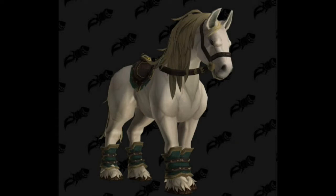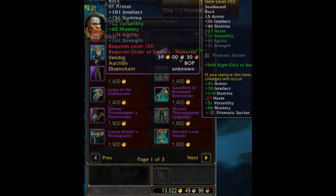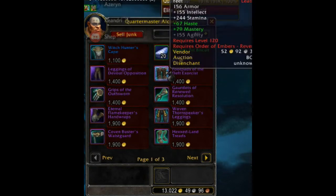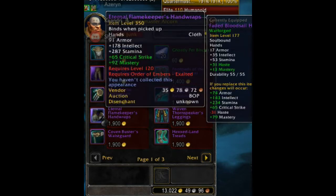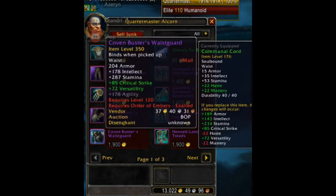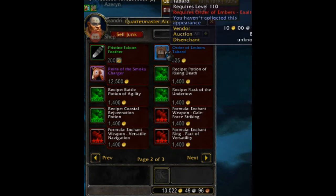The next Alliance faction is the Order of Embers. Quartermaster Alcorn is at Arom's Stand in Drustvar. At honored you get the cloak, inscription contract recipe, engineering goggles recipe, and also the Ghost League pet Biscuit. At revered you get cloth legs, leather feet, mail hands, plate hands, the shaman tome Wicker Mongrel, the Warding Spirit Binding toy, the Pristine Falcon Feather pet, and multiple crafting recipes.